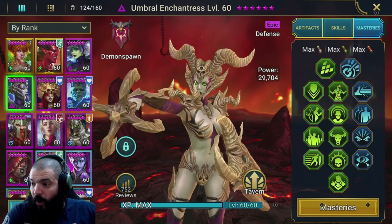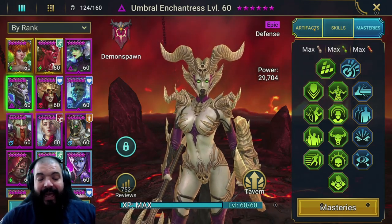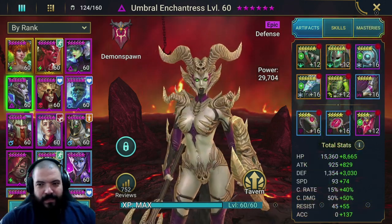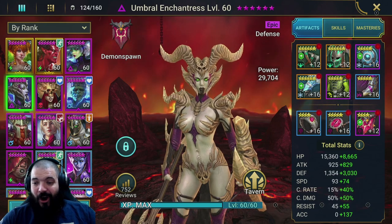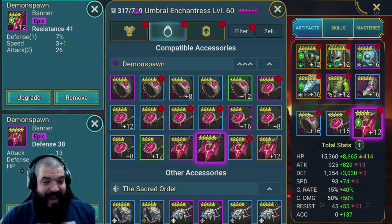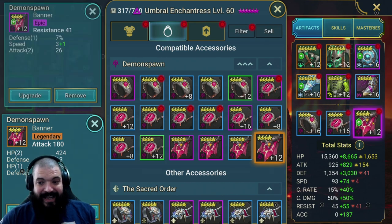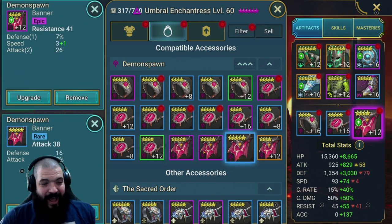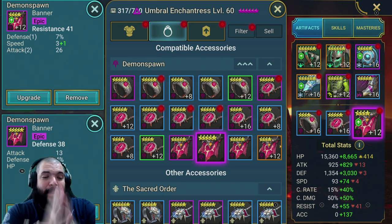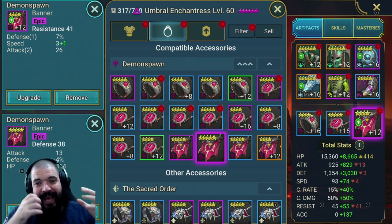At this stage I'd probably be worth going down the offense route to build her more as a nuker, but I haven't had the gear until recently. So that's carried me through a lot of content so far. Now let's look at the gear and what you should be building on her. For her banner, you really want an accuracy banner - unfortunately I've only managed a resistance banner at this point.